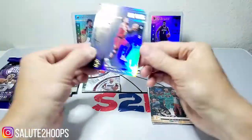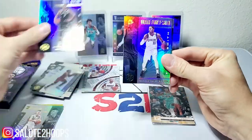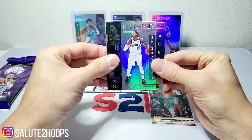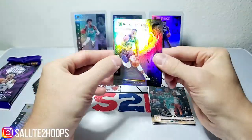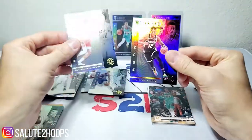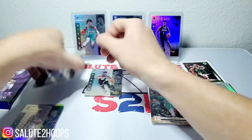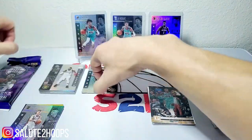Just an insert — Trae Young second year, KD, Dorian Finney-Smith, Kevin Galley, Jackson Hayes, and DeAndre Hunter. Not really the best pack as far as hits go.